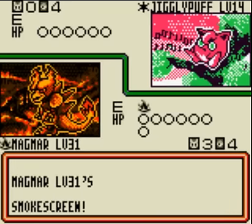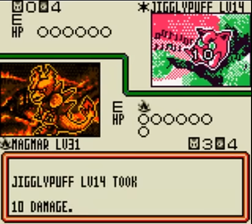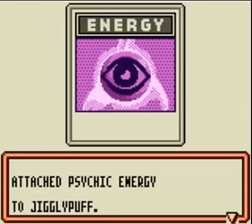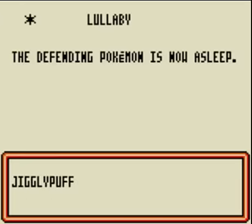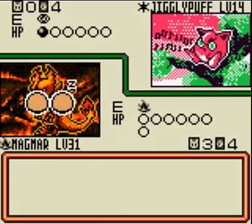And I'm going to attack with Smokescreen. Smokescreen does 10 damage, and the opponent has to flip a coin next turn — if heads, they get to attack; if tails, their attack is blocked, basically. It's really obnoxious to fight against this Magmar right in the beginning of the game because you can't really do much about it. So, awesome for me! Especially since Magmar is my favorite. Come on, tails! Why do they get heads and I don't? I don't understand.